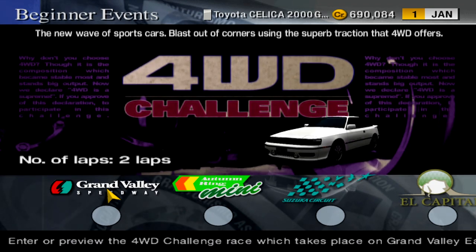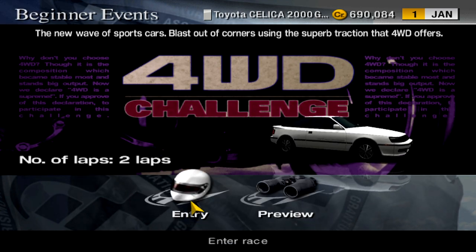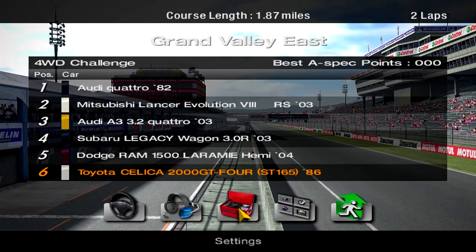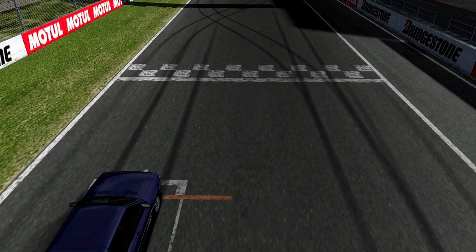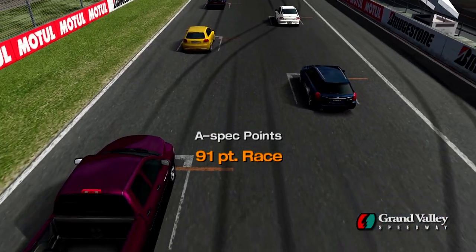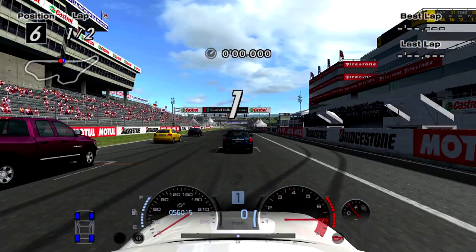First race is going to be at Grand Valley East — five races as always. Here goes attempt number three. I had to tune the NOS so it actually does something when I use it. 91 A-spec points. I had to take a drink there for a second.